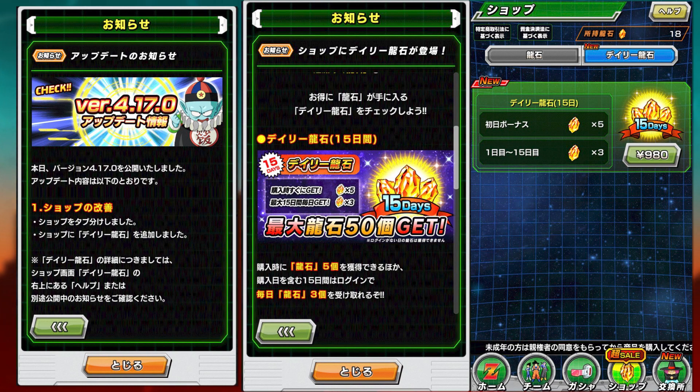Global has two subscription packs — one is a 15-day version which gives 50 stones, and the 30-day version which gives 90 stones. JP is only getting the 15-day version with 50 stones, but of course there are going to be some price discrepancies between the two versions.